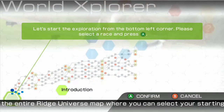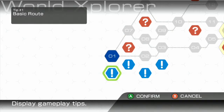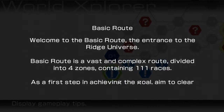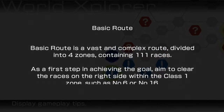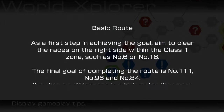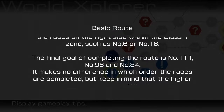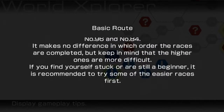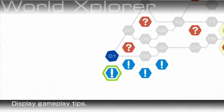So you've got the introduction mission here. Selecting here — welcome to the basic route, the entrance to the Ridge universe. The basic route is a vast and complex route divided into four zones containing 111 races. The final goal of completing the route is number 111, 96 and 84. Fair enough.